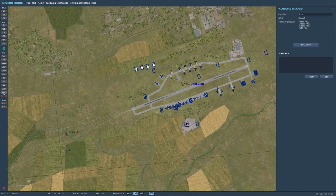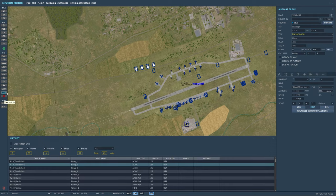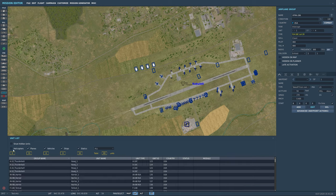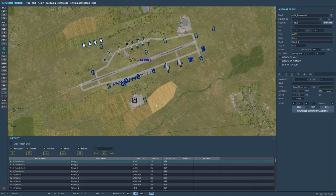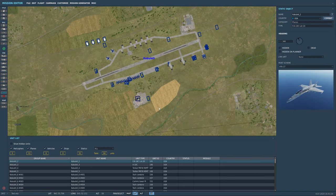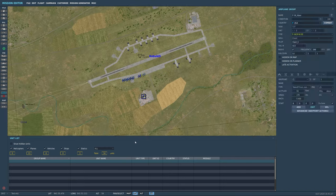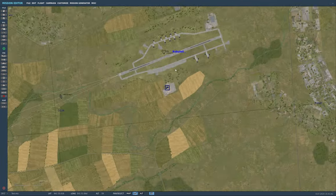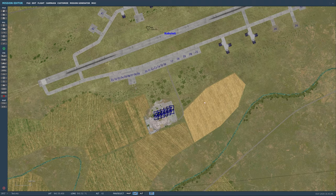Open up the units list — helicopters, planes, vehicles, ships, statics, all. You can filter it: if we only want statics, uncheck everything else. But I want everything because I'm going to wipe the map so we can do testing — just hold Delete and you can see the unit number counting down. Boom, empty map. Easy way to do that.